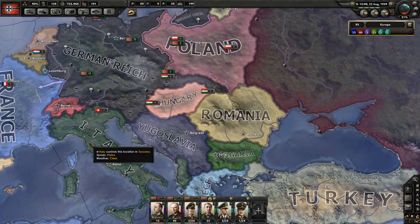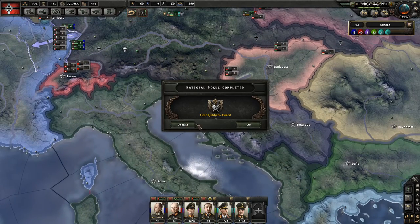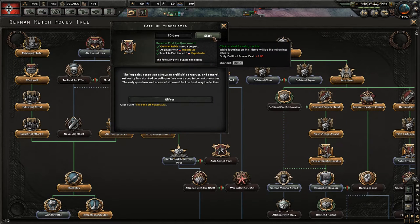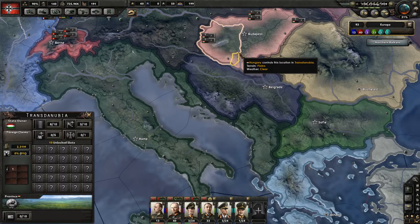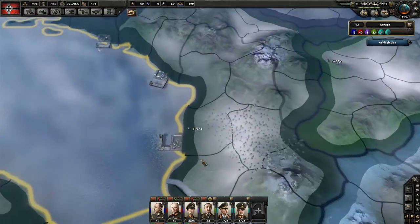We've basically split up a good part of Yugoslavia to the surrounding states. I'm going to go for the fate of Yugoslavia — the Yugoslav state was always an artificial construct and central authority has started to collapse. We must step in to restore order. We gave a lot of the surrounding territory to our friends: Hungary, Italy, and Bulgaria.